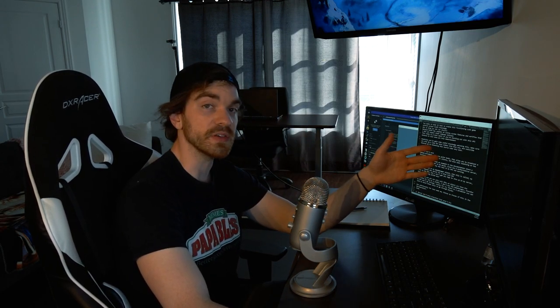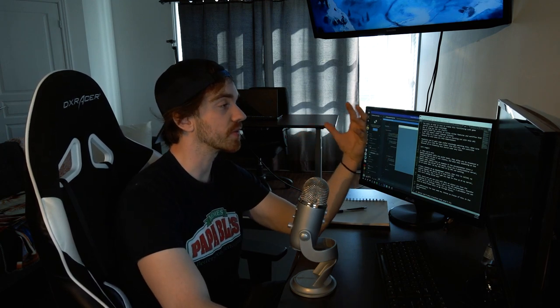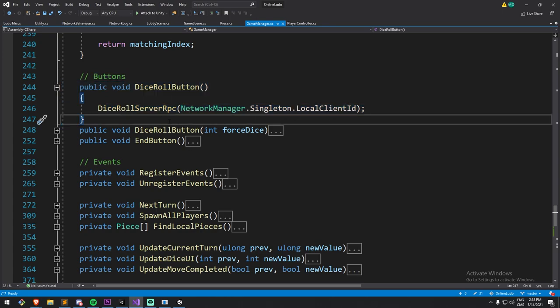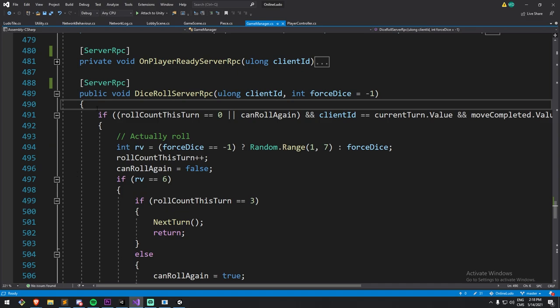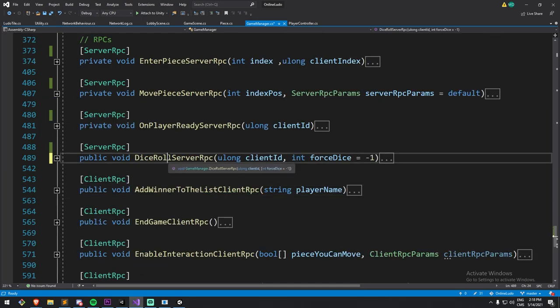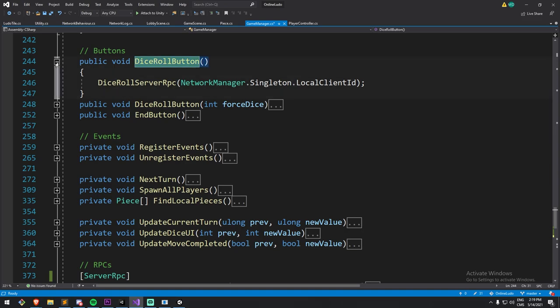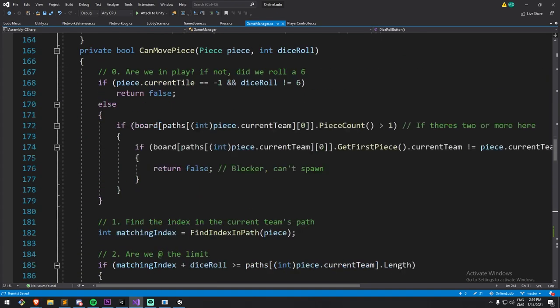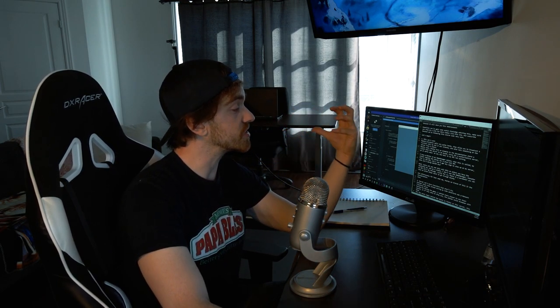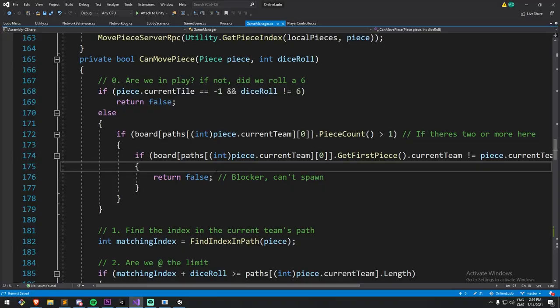Now the question is: why is my specific RPC flow not doing anything? I have a dice roll button being called on every single client. As a client, when it's my turn, I can press the dice roll button, which would then call the dice roll server RPC. And for some reason, this code was never run — it didn't even enter the function if I put a debug log. Both the RPC and my button are on my game manager object, which is a network behavior that controls all of the board logic. It turns out you can only call RPCs on objects that you have ownership of — and as a client, I do not own my game manager. Therefore, my RPC won't go through.